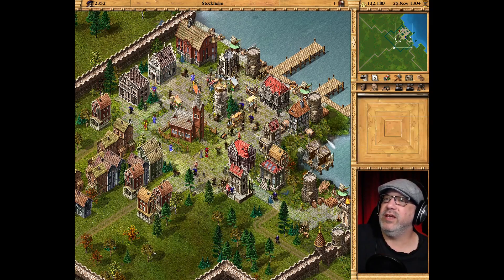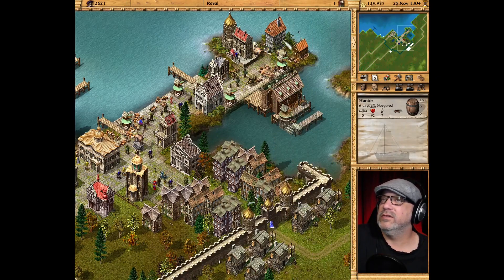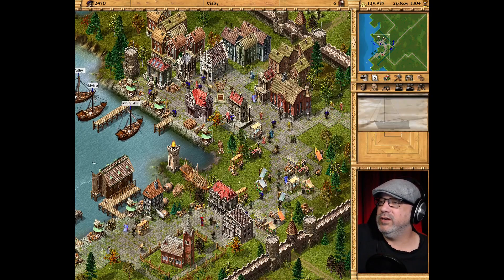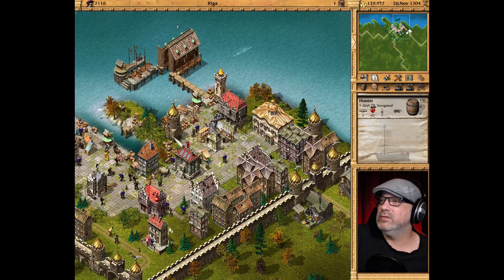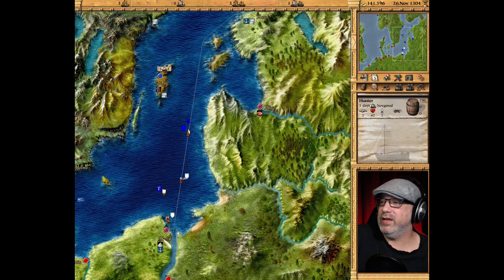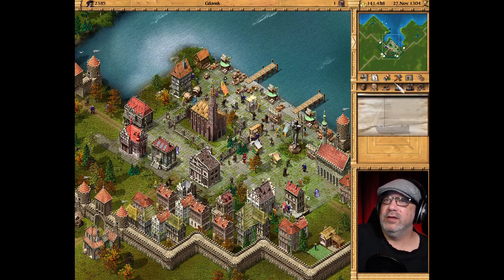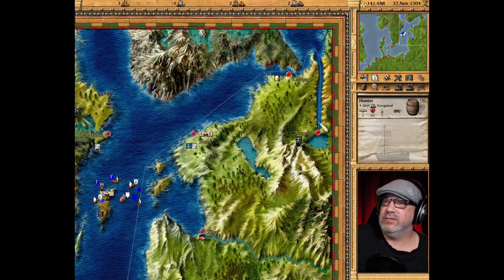Since we have a trading post in each one, we don't have to wait for a fleet to get there to see if there's a captain in any of these. No captain there. Let's check Visby — no captain there. Let's check Riga — no captain there either. And Gdansk — no captain in there so far.